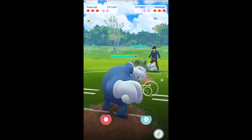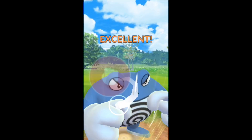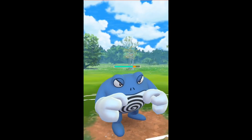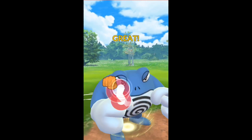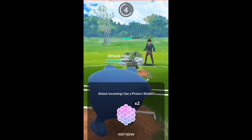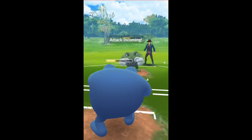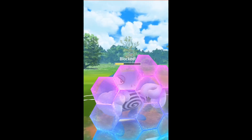Here we go — Polywrath versus Polywrath mirror, bubbling away. We hit a Power-Up Punch and he hits a Power-Up Punch probably. It looks like we both have the same moveset on our Polywraths — his happens to be shiny; shinies do more damage. So we'll see what happens here in this mirror match. Here comes another attack — he did piggyback. I use my shield because the bubbles are going to do a lot of damage.